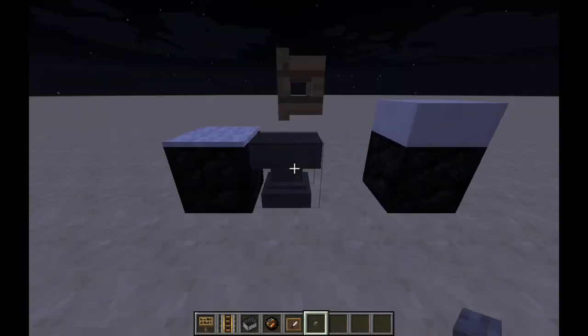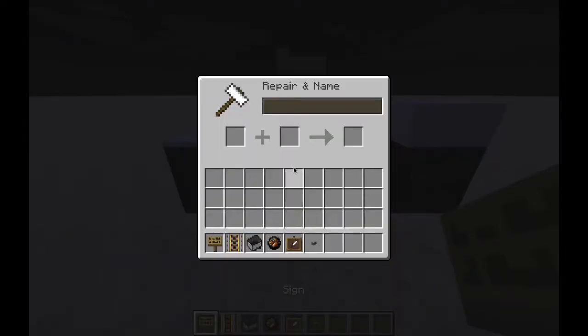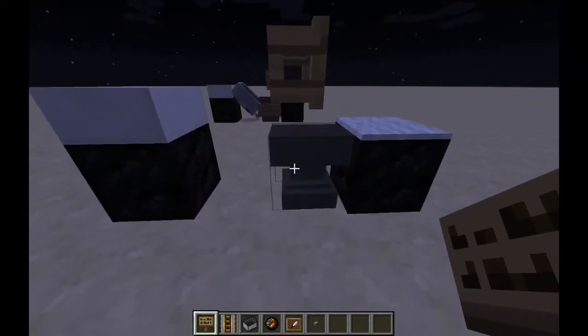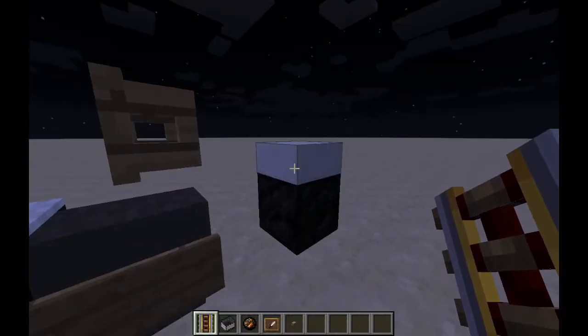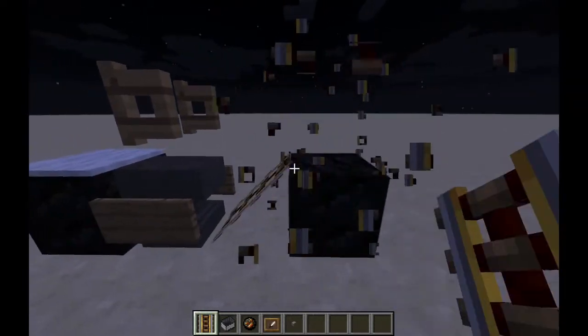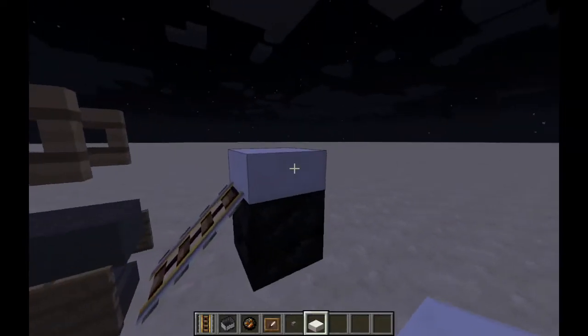Place your oak fence gate right there, and open it. Next, you will want to take your sign and put that right on there. And if you want to do it on both sides, you can go ahead. Next, you are going to want to do that, and then you can go ahead and put the slab back there.